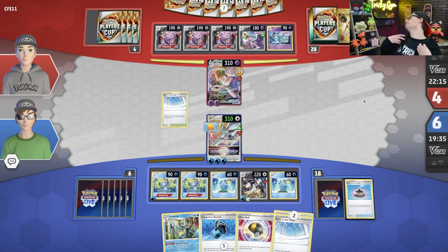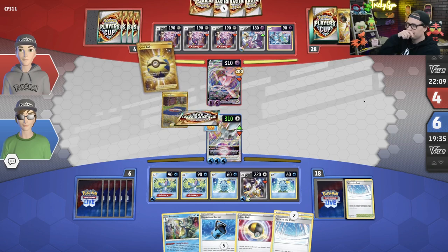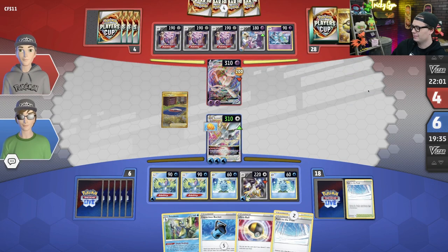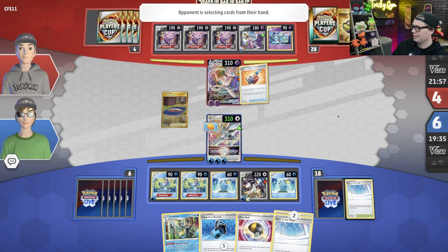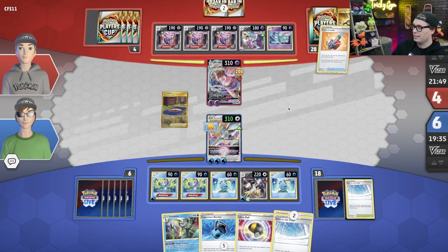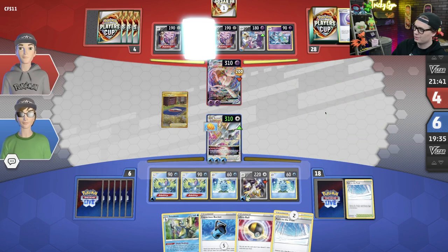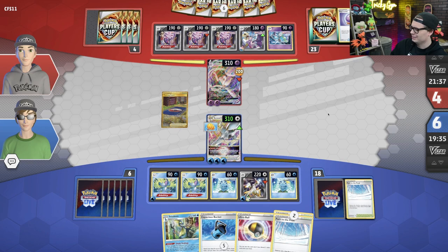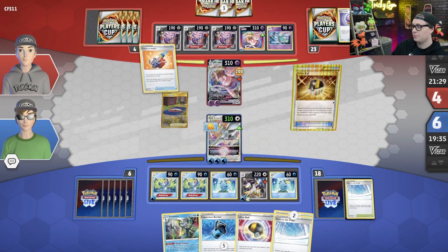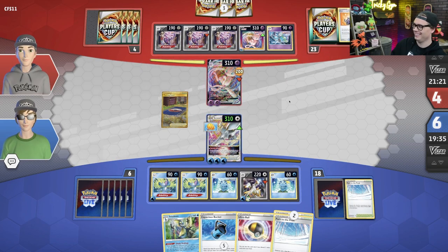Scoop Up Net this guy — don't need him up anymore. Shady Dealings, evolve up, get the Big Charm — make the guy as tough as possible to knock out. Evolution Incense, go get the Arceus VSTAR. Big Charm, do our 200 damage — don't really need to accelerate any other energy into play, which is cool because I don't have any. Basically what this deck aims to do is hope that they don't find the Counter Stadium, and heal a bunch. You need a little bit of extra something to make it so that they don't find the Counter Stadium.